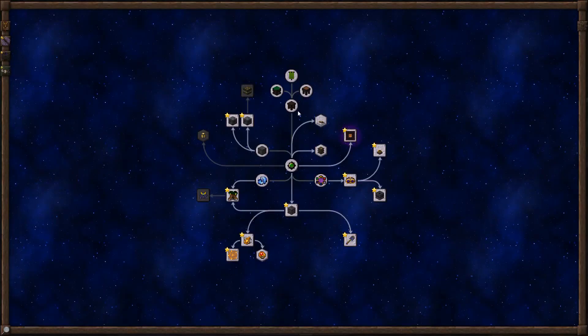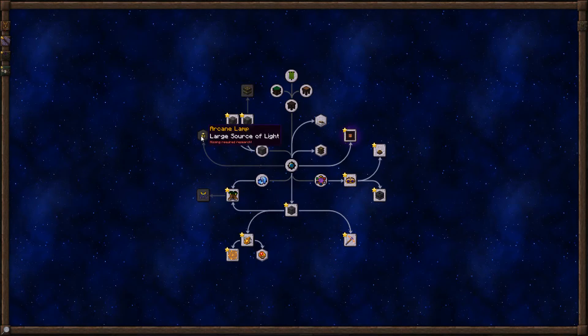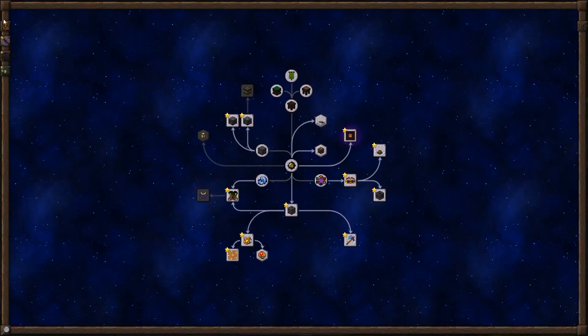I've done a ton of research since the last episode. You can see all the stars are things that I've researched but have not yet read, so I've been pretty busy with that. I've researched most everything that I can, but you can see a few things that I can't research yet. That generally means one of two things: either there's something in another tab that we need to research, or it means we have to scan something before we can even do the research for that item.